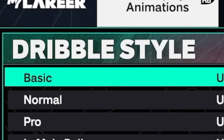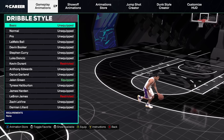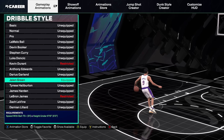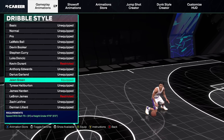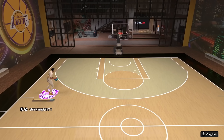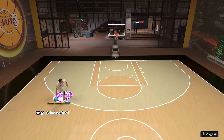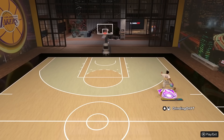First dribble move we're going to talk about is the dribble style. This is super important because two of these dribble styles are the only known speed boosts in the entire game. The first one being Jalen Green. If you equip Jalen Green, you can cross launch — do a crossover and get a speed boost. The way you do this: ball is in your left hand, you switch to your right hand and move your left stick to the left. And as you can see, if you do this, you actually get a speed boost.